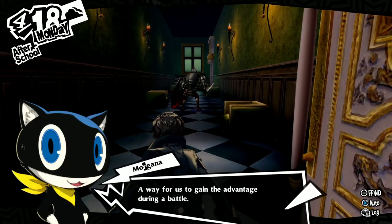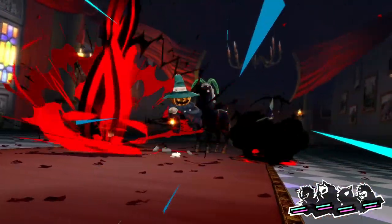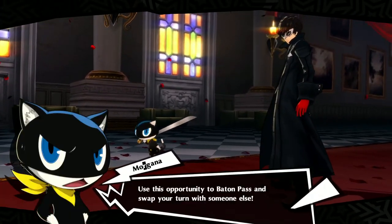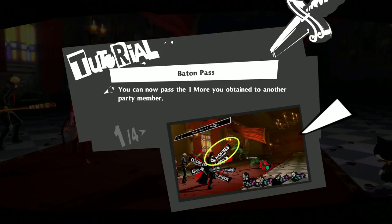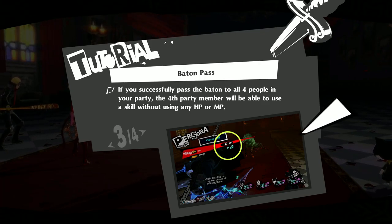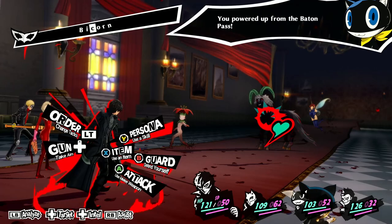A way for us to gain advantage during battle is called a baton pass. I'll show you what I mean while we deal with the shadow — watch closely. Use this opportunity to baton pass and swap your turn with someone else. You may now pass the one-more you obtain to another party member. The recipient of the baton pass will have their attack power and healing ability increase. If they pass it on again, stats will also increase. If you successfully pass the baton to all four party members, the fourth will be able to use a skill without any HP or MP cost. The baton pass is very important.